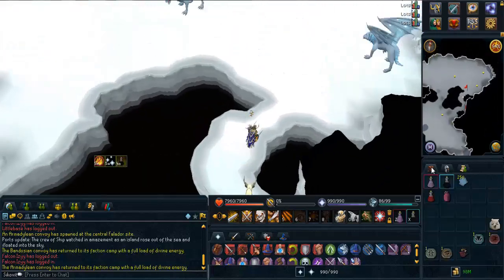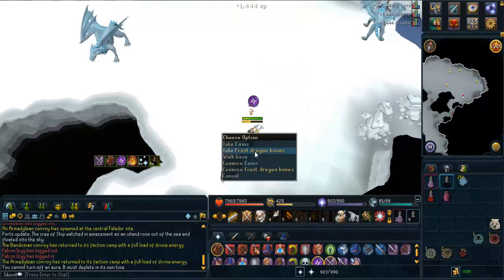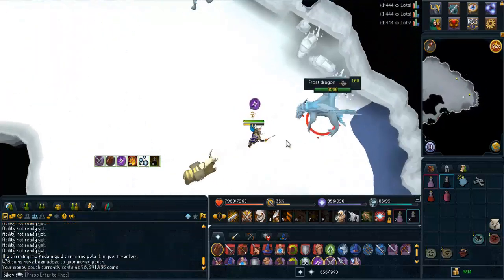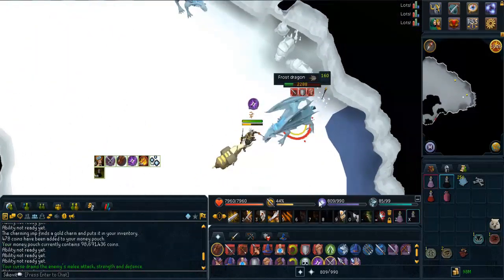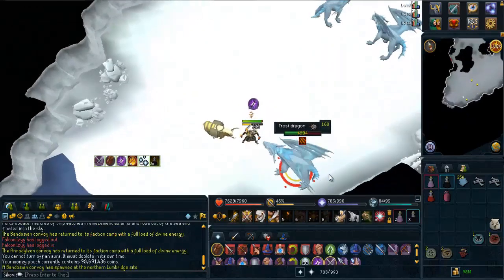Hey, what's up guys, it's Patrick and this is episode 7 of Ascension Adventure, a PBM series I'm doing where I try to get the Ascension crossbows. If you're looking for a different episode, all the appropriate links will be in the description. Highly recommend that you check out the previous episodes first before you watch this one.